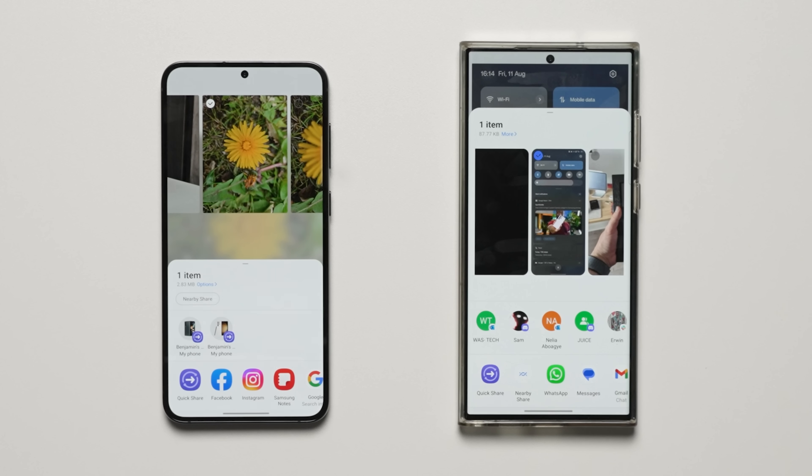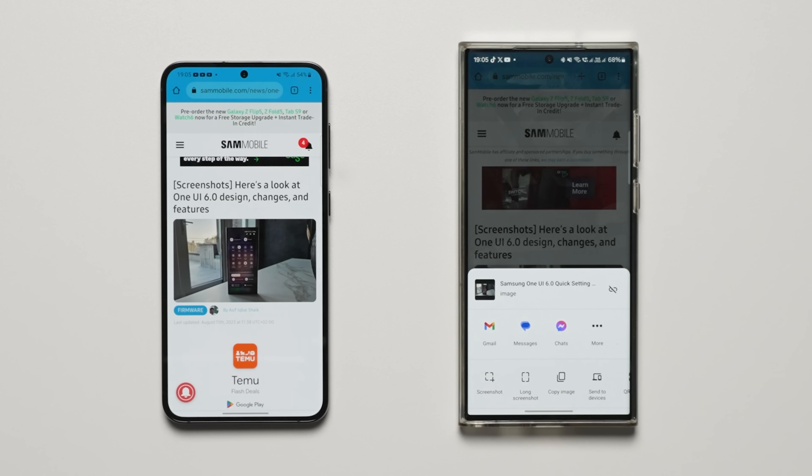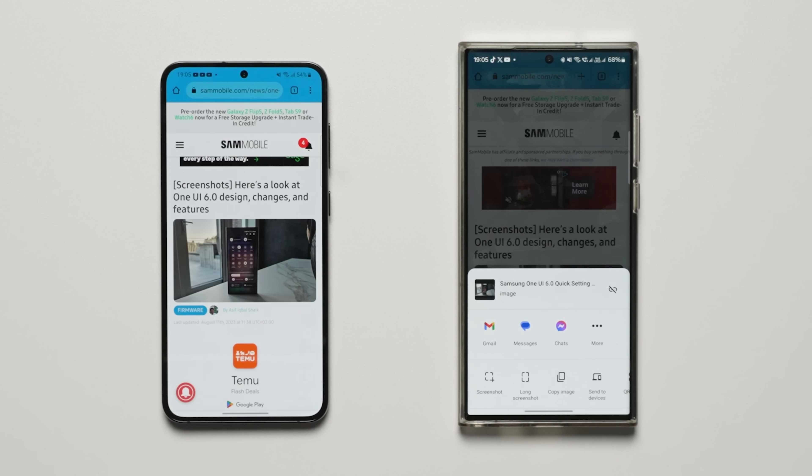For content sharing, when sharing a picture or video from any app, preview images will now appear at the top of the share panel, giving you a chance to review the content before sharing. Additional options may also appear on the share panel depending on the app you share from. For example, when sharing from a website using Google Chrome, you get the option to share a screenshot of the website along with the web address.